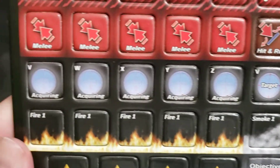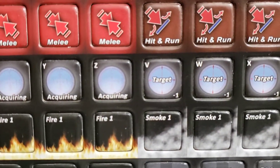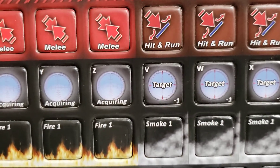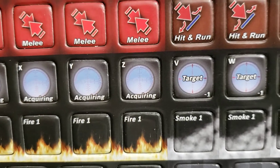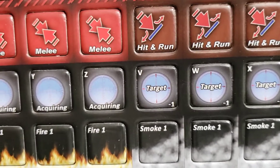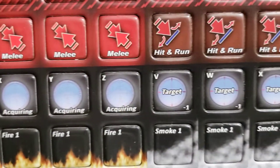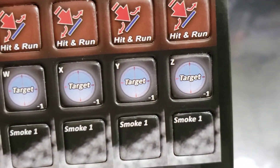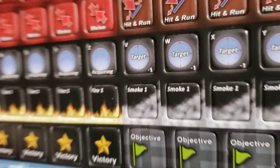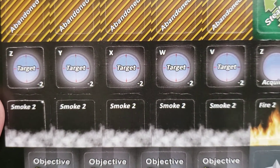We did do the acquiring markers a little bit new now. You'll notice that it says 'target' on the one you're supposed to put on the target, because I'll admit I used to get a little confused on which one was supposed to go on the tank and which one was supposed to go on the target. Now we've got that all figured out. We've got acquiring, and now we've got V through Z, so you can expand onto your existing counter counts without messing them up, and then of course minus two on the back.